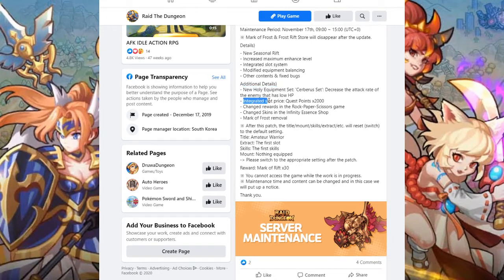Next, the integrated slot prices. This was unknown beforehand — we knew the first slot was free, the second slot was quartz, and then the last three were quest points. So now we know exactly how many quest points it is: 2,000, which is about five dollars worth of quest points. In my opinion, not a bad price, but I know for a lot of the free-to-play players five dollars may be too much.